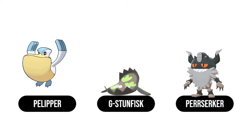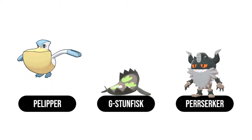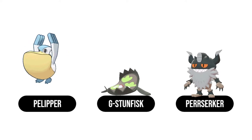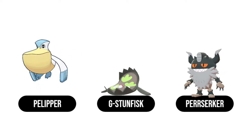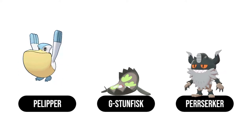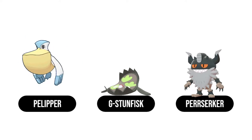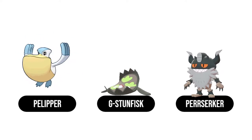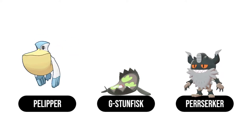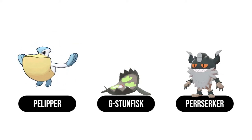Hello and welcome back to my channel! In today's video I am showcasing a double steel team, including Pelipper lead with Galarian Stunfisk and Perserker in the back. This team does pretty well because less and less Azumarill are running Hydro Pump. With Ice Beam and Play Rough on most Azumarills, steel types have even more play than usual. I went 12 wins and 3 losses, and I really think this team is pretty strong with how the meta is right now.